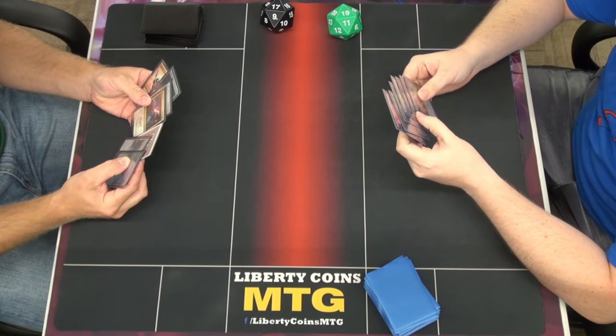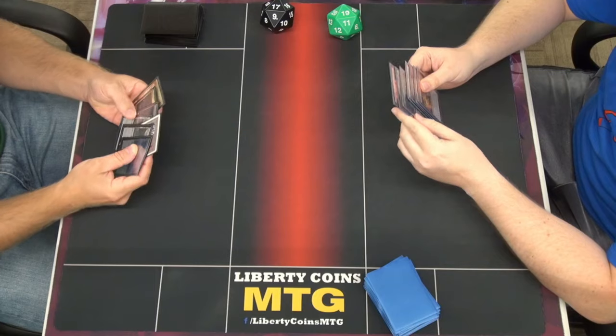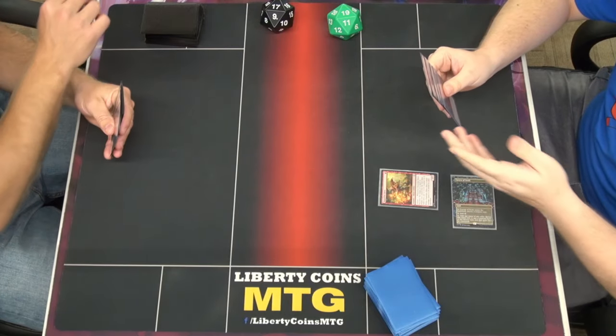The only other correct board wipe to run is Supreme Verdict if you're in blue, just because it can't be countered, and then Farewell if you're in mono white. But you still revert to Sunfall first. I like the tokens you get from it — that's why you put it in this deck, because it triggers the character. It's also control — you're the control deck that doesn't use the stack, so you need to control everything else. Clear six, best turn.